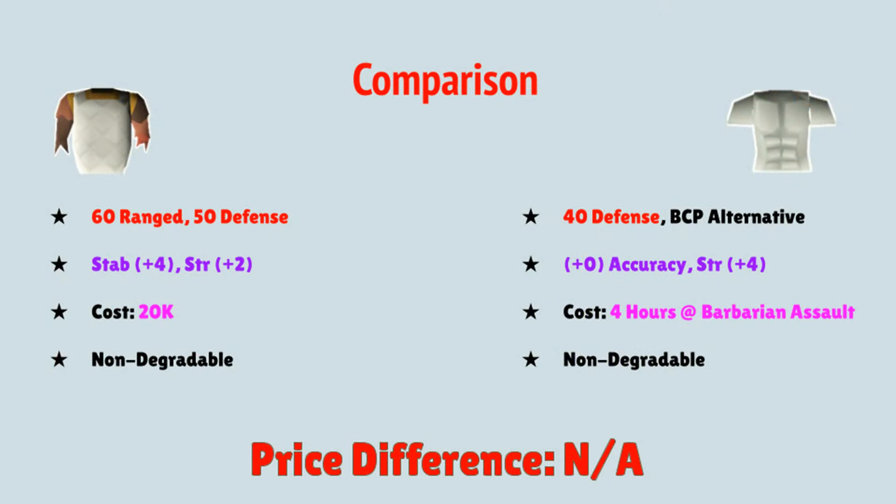Starting with the Mixed Hide Top, there is a 60 Range and 50 Defense requirement. The most important factor here is the offense — it provides a plus four stab accuracy bonus and a strength bonus of plus two. It is very affordable at around 20,000 GP and it is non-degradable.